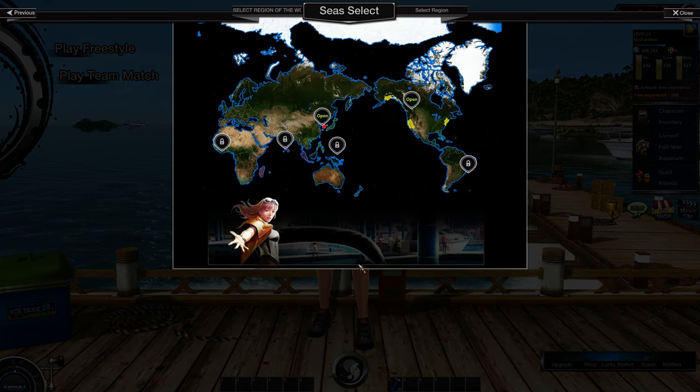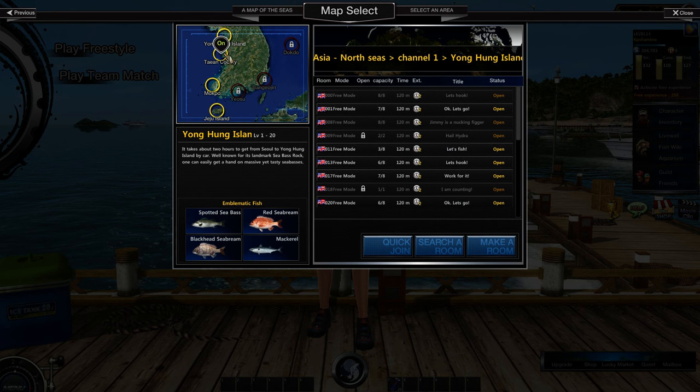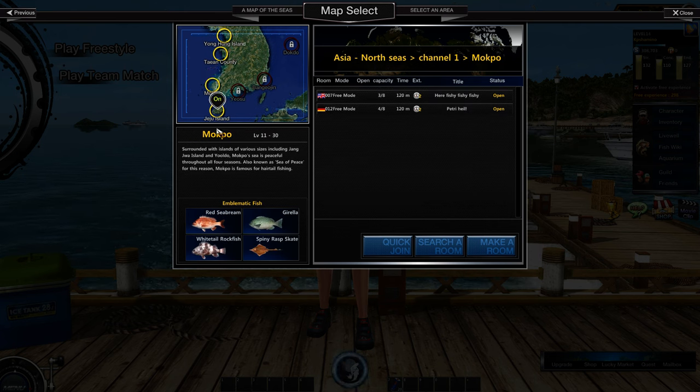I don't think there is a campaign. What I always do in this game is go to one area and try to catch all the fish in that area — you can check it on the wiki, I'll show you right away. My focus at the moment is on a certain area called Mokpo. I want to get all the fish in this area, and then I move to the next area.